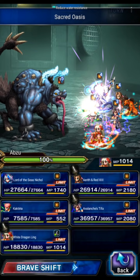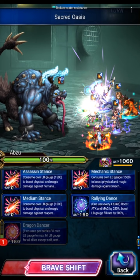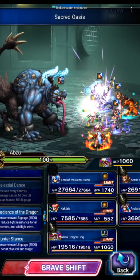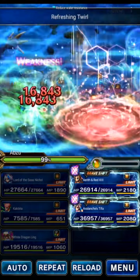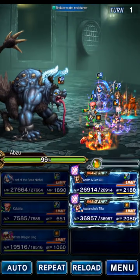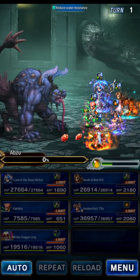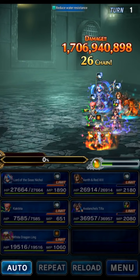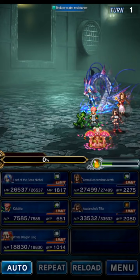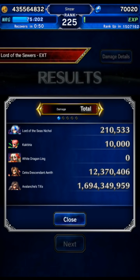Everyone's in the wrong form — come on, Ling, please shift. Alright. Let's fill LB gauge, do a Beast Killer, and Mirage because it is possible we don't OTK here. Let's do our chaining. Let's go ahead and hit Abzu. Well, we didn't even need turn two — turn one was enough. 1.7 billion. I think the boss is 1.5, so we didn't overkill by a ton. But if we didn't one-shot with Tifa, we would have just done the exact same thing we did with Ashura — refilled and popped off again on turn two.